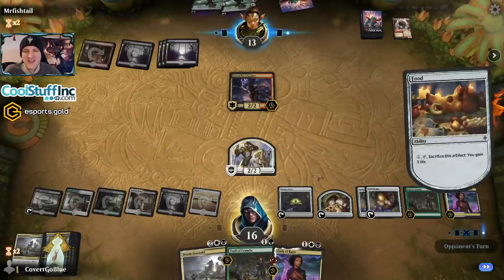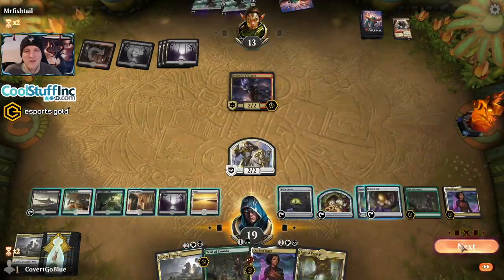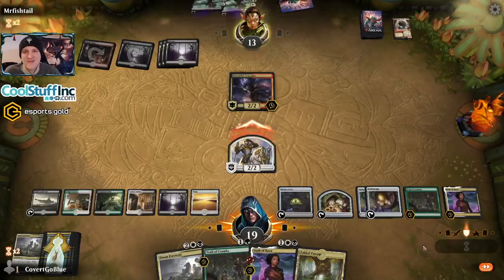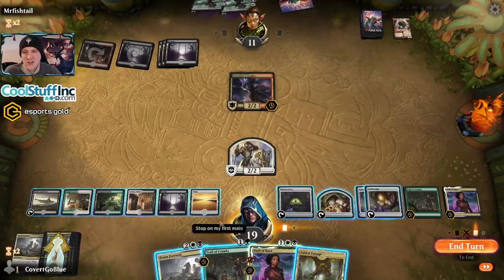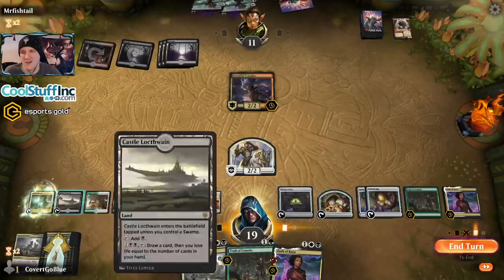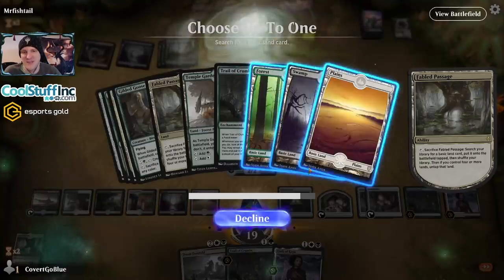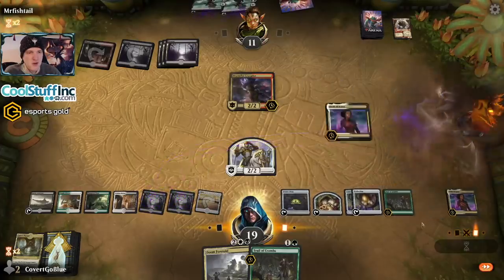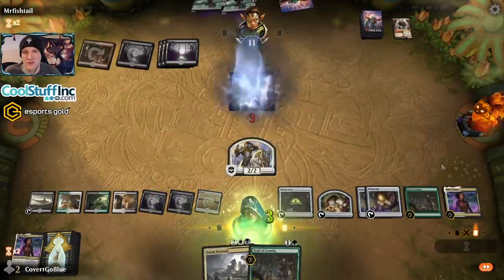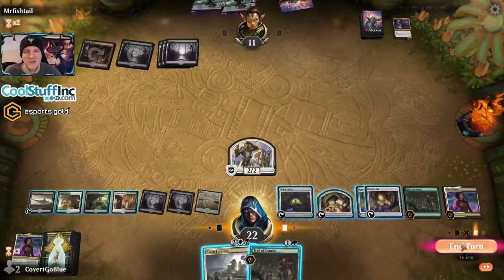Another Oath of Kaya — oh man, that's brutal. I'll offer the trade first. Perfectly happy to trade. These creatures are all Bonecrusher Giant targets eventually. Let's use the Passage and fetch another land — we made fetch happen. Oath of Kaya, sacrifice Oath of Kaya, target Stormfist Crusader, three more life. Eat a food and dig — that's what we're going to do.